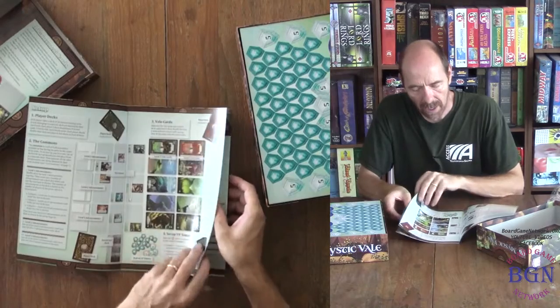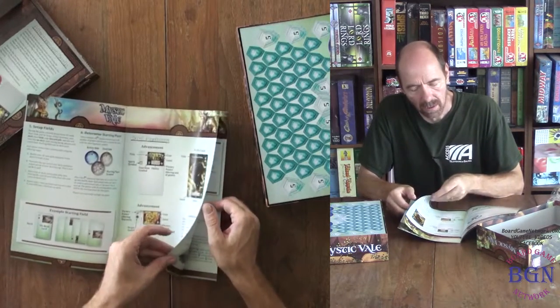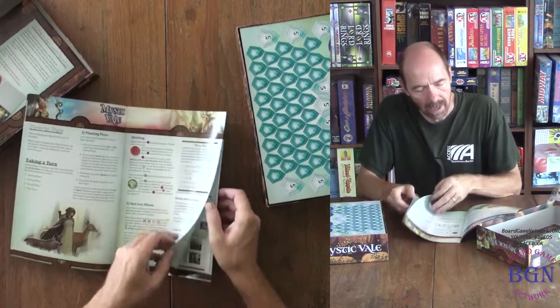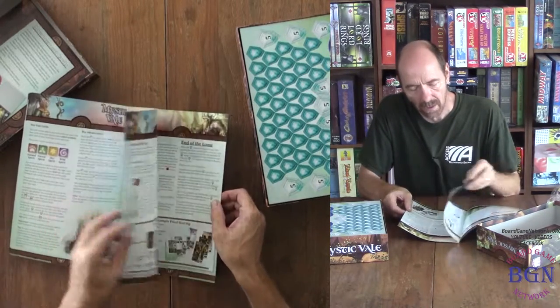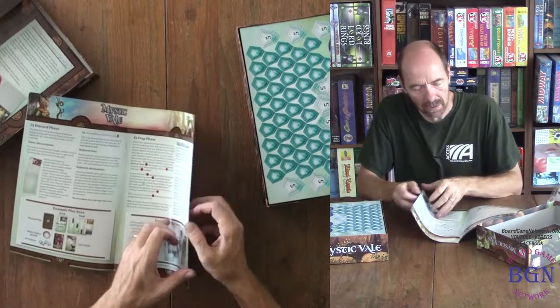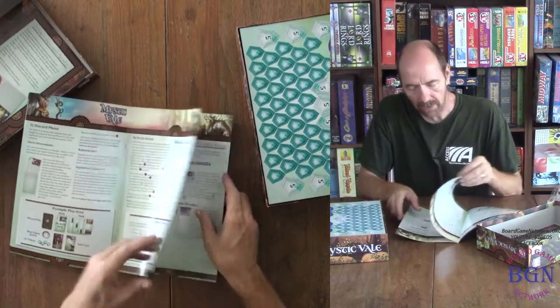Player deck. The Veil cards. Card anatomy. How to play. Examples. End games.